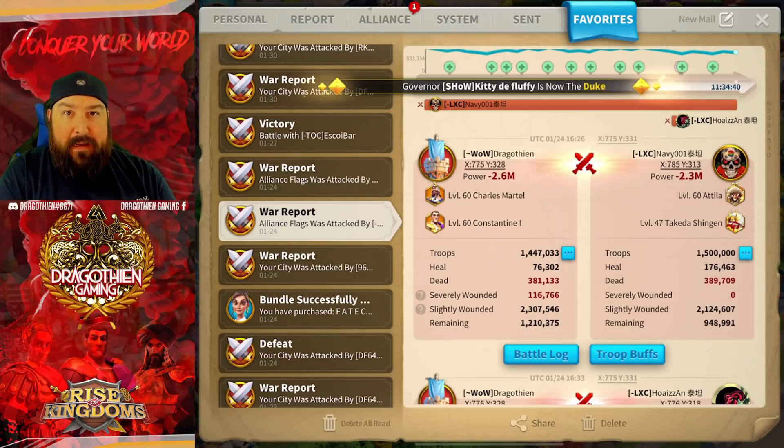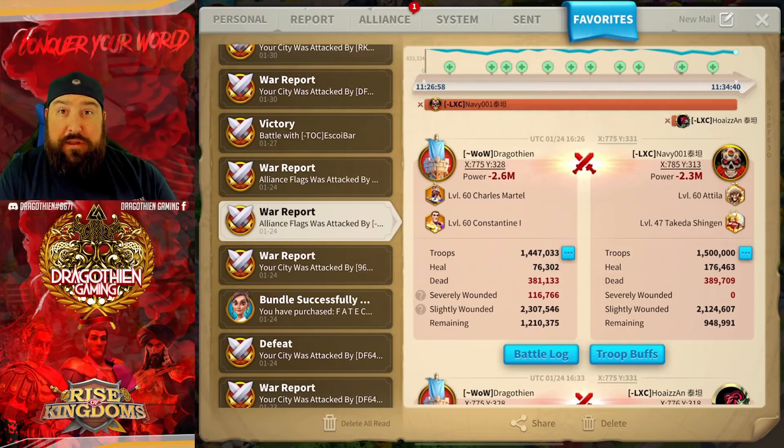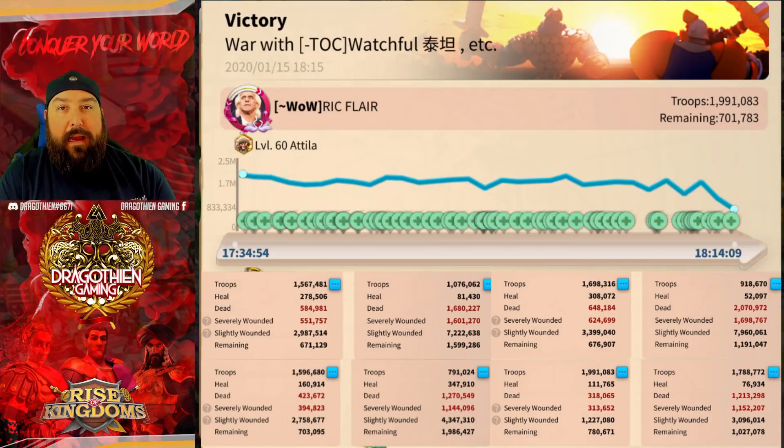The best combinations are full infantry or full cav. You cannot use archers inside of a garrison against Attila Takeda — it will get destroyed. That's why Wu YSG, Wu Constantine, Wu Charles, Wu anything does not work. I'll show you some reports on what that looks like as well.